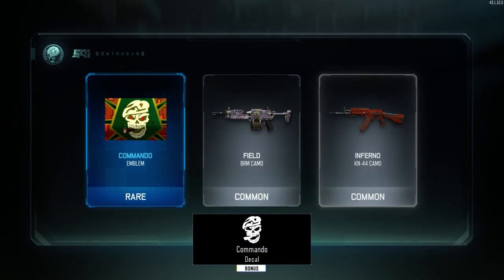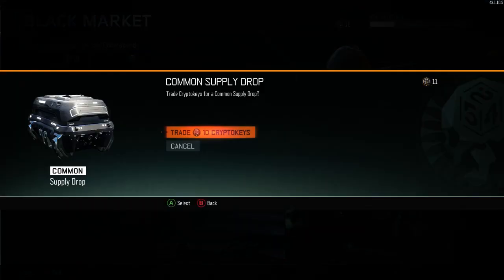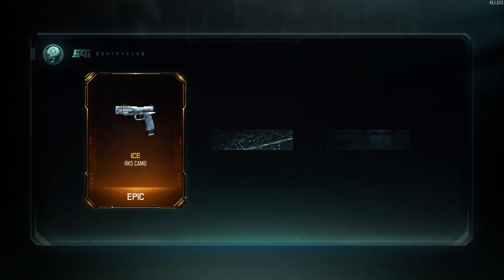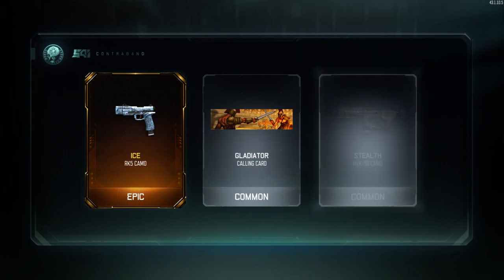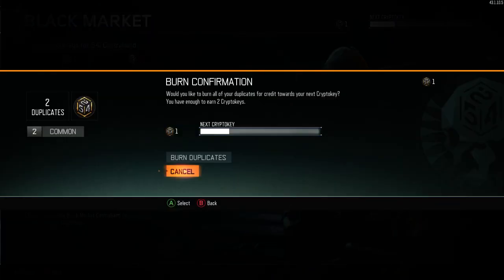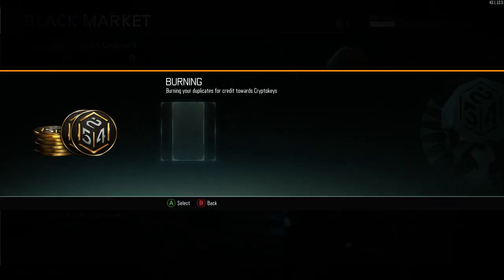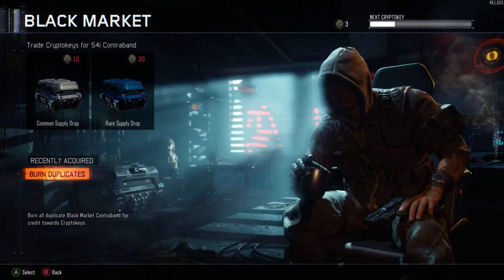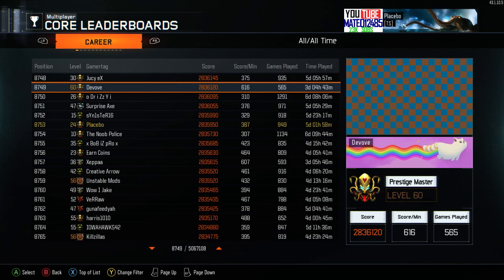The coolest part about this update is they added 1000 levels to master prestige. Once you go past 55, your rank turns orange. You will also be able to choose any prestige emblem from this game once you're past level 55. Then once you get to level 100, and every 100 levels after that, you will be able to choose more prestige emblems from World at War, Black Ops 1, and Black Ops 2. For example, once you hit level 100, you will be able to choose a first prestige icon from World at War, Black Ops 1, Black Ops 2, or any from this game.